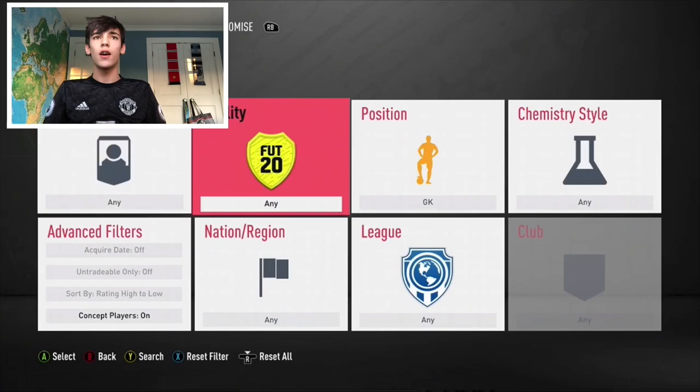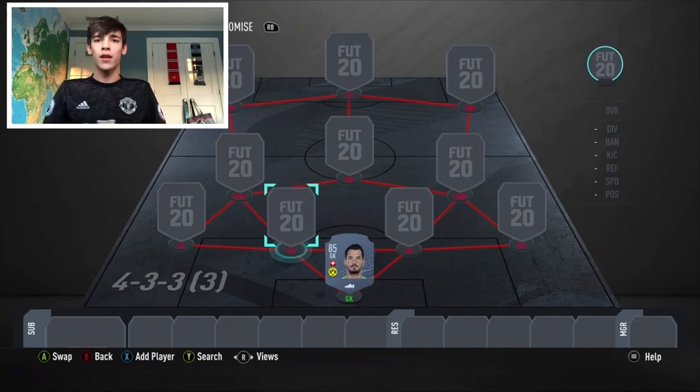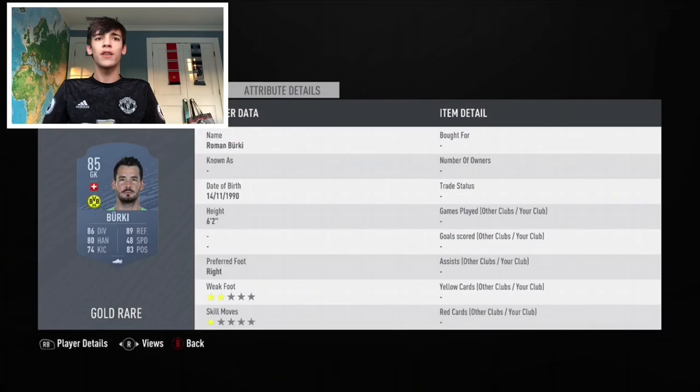Starting off this 50k squad in goal is going to be Roman Berkey. Berkey is just okay. He adds a nice bit of rating to the squad and he's a solid keeper. Decent stats, as you can see. Looks pretty solid.